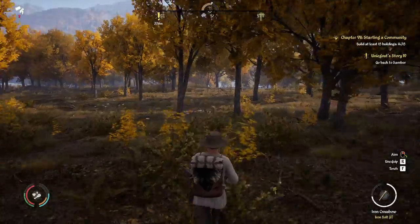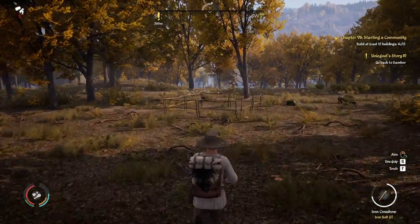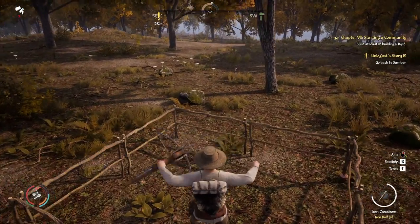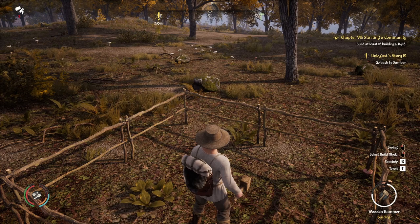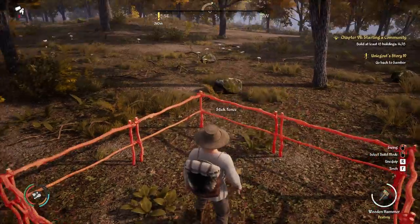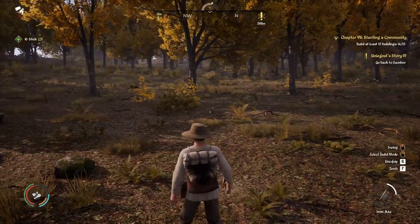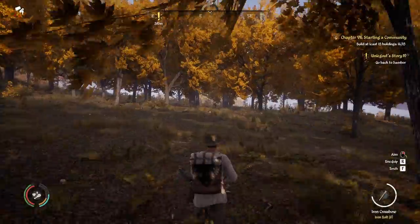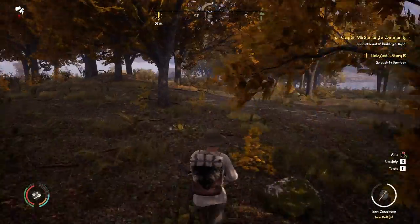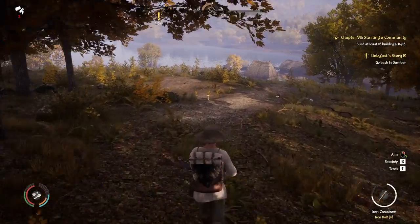Where did I build that blind? There it is. We're going to tear it down — we really didn't even need it today. We'll just build the blind as we need it so we're not eliminating the spawn area. Destroy. We get a little bit of our sticks back. At least we figured out for sure that it was me building the blind too far up the road that eliminated the spawn point.